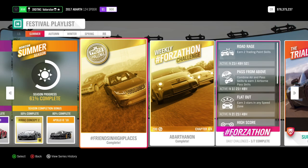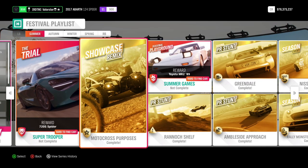From the Trial we win the McLaren 720S Spider. Then the Showcase Remix is in the Aerial Nomads with the bikes. I had to do it four times because three times the bikes rammed me out. The prize from the showcase — I can't remember exactly, it's probably a wheelspin.